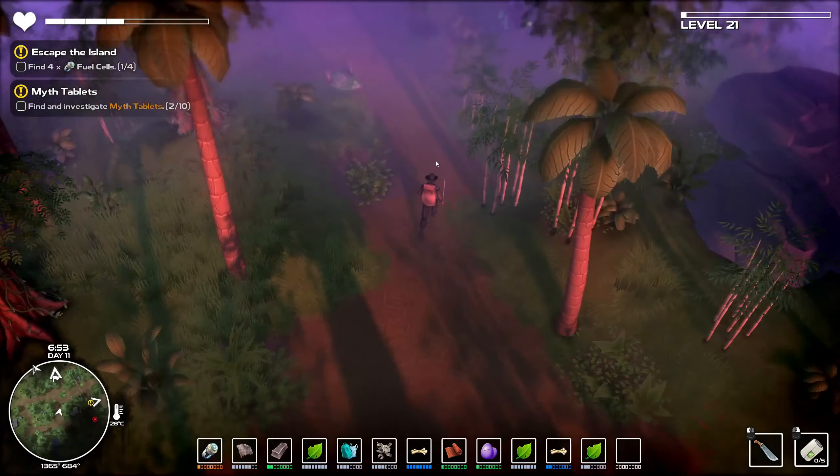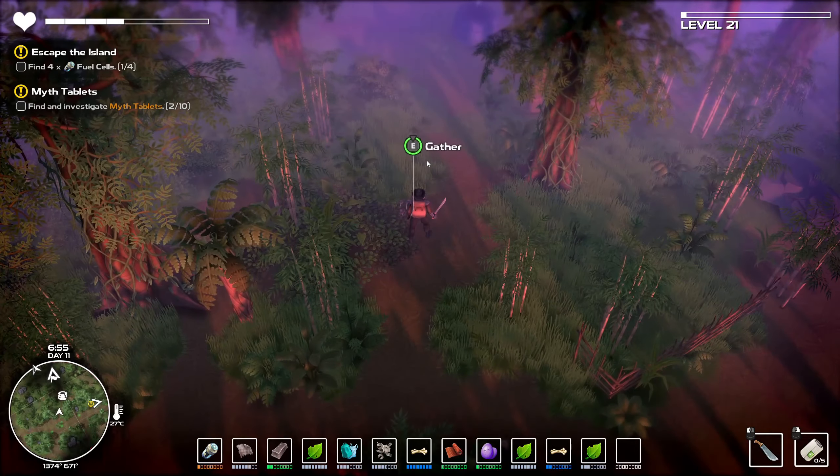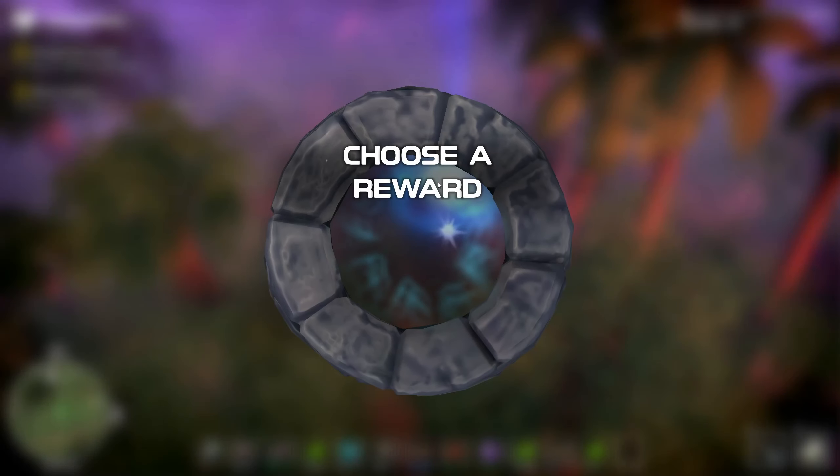Let's go to the power station - it's closer. I come across something to forage. We have everything. What do I get?